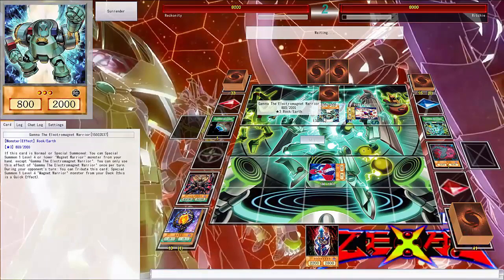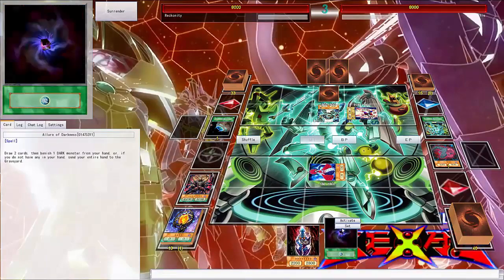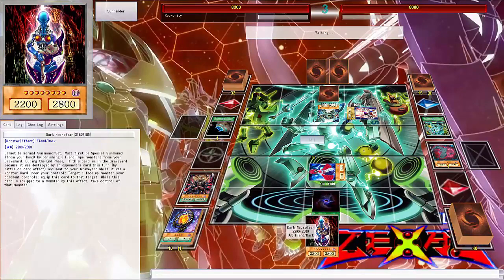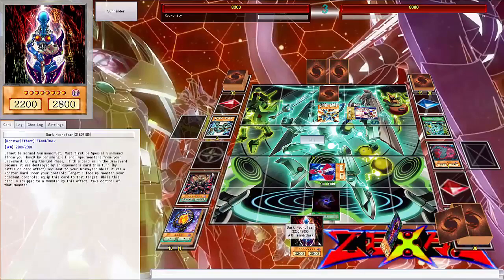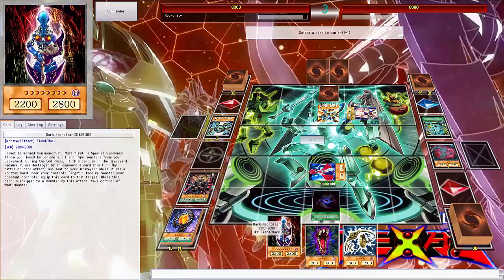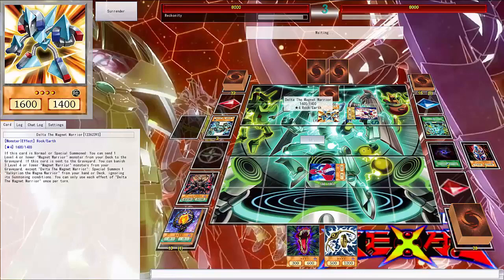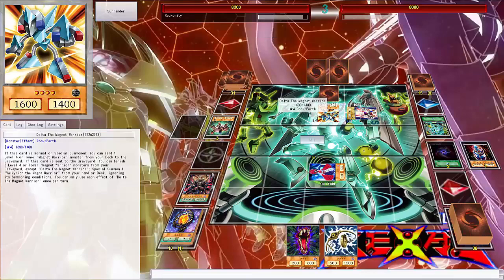I'm gonna activate the Lord of Darkness. I'm gonna activate Gamma to special summon Delta. Why can't these — is something stopping my effects? I guess I'll get rid of my Dark Necrophia for the bonus zone — now I can use this effect, that was confusing. And then I'll put Beta to the grave.